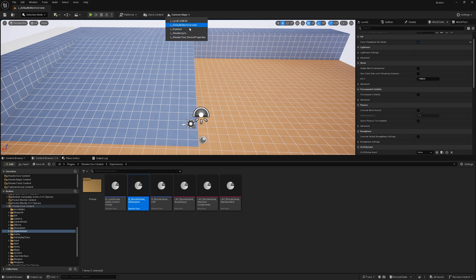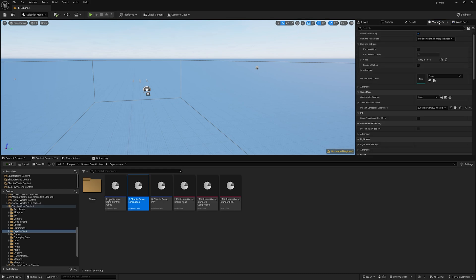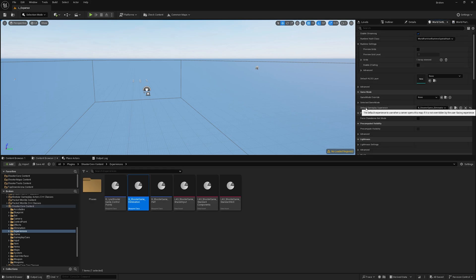Every single map in Lyra has a different kind of experience. This experience is a kind of data asset in which we add all the things required for that map — like different kinds of abilities, inputs, and all those things. That experience will handle all of it. For this video, we will add the new ability in the L_Expanse map. If you go to the world settings of this map, you will find a default gameplay experience.